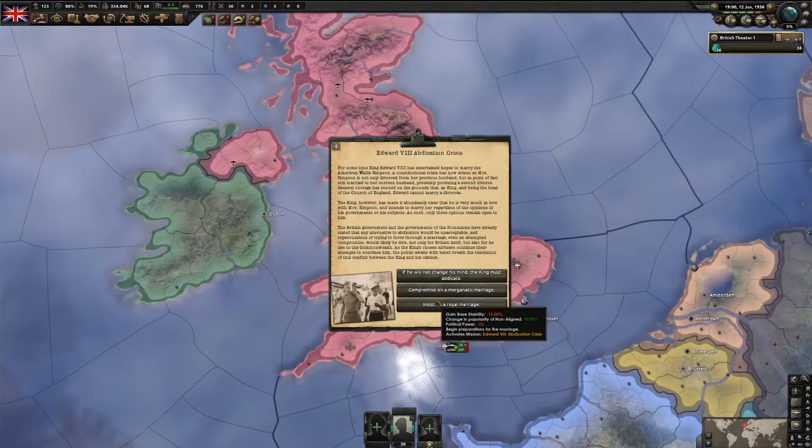The two lower options have to do with staying with Edward the Eighth. If you don't want to you can choose one of the top ones. I'm going to do the morganatic marriage. However, if you're trying to go for the achievement that requires Wallis Simpson as queen, you should do the royal marriage instead.